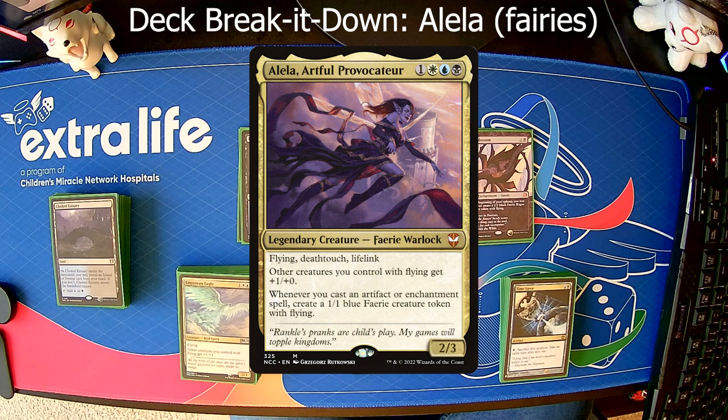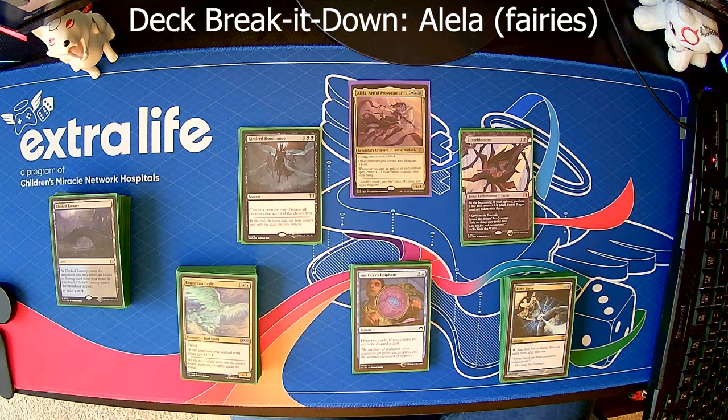Starting off, we've got 36 lands. Nothing special to call out in the lands — it's just the best I could do with my budget and what I already had in terms of balancing all three of those colors, trying to have as many options as possible as quickly as you can, so that you can get her out on turn 4 as she should be, maybe even turn 3 if you're lucky enough to get a decent mana rock out early.